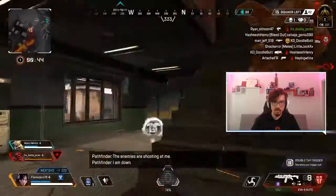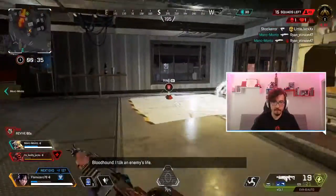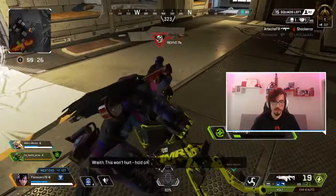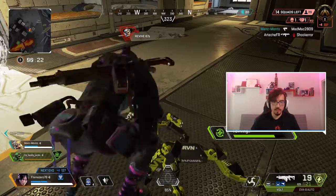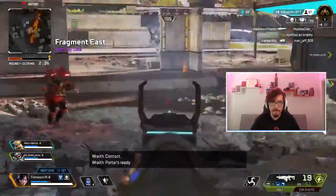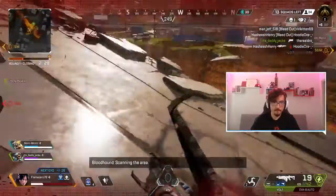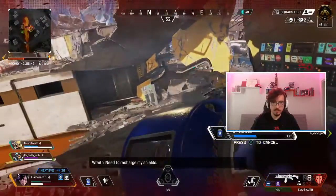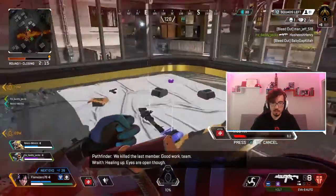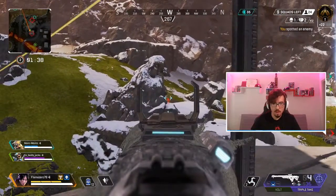When your teammate goes down, your first instinct is to pick them up, but I encourage everyone to wait a couple of seconds. I heard footsteps, still heard the other person moving around, and I needed to heal up. I felt confident my teammate was doing a good job and then I go for the res. It's a team game, you obviously want everyone alive, but don't let that cloud your judgment — be aware of your surroundings so you're not caught in a bad spot while doing a res. It's okay to heal up and be patient.